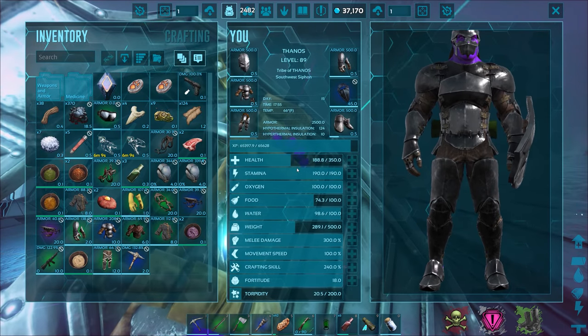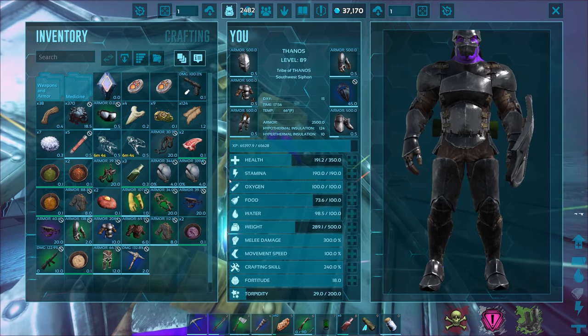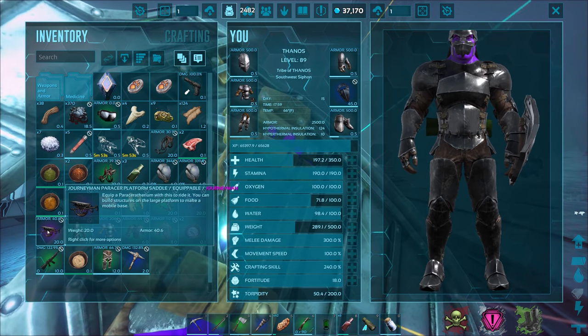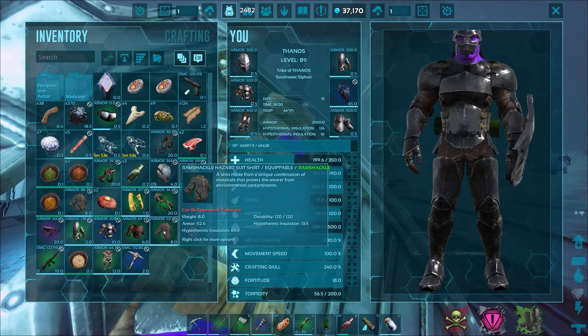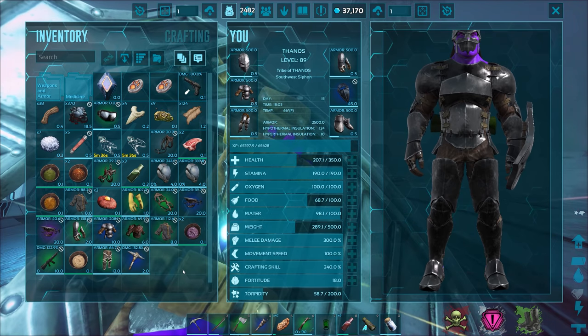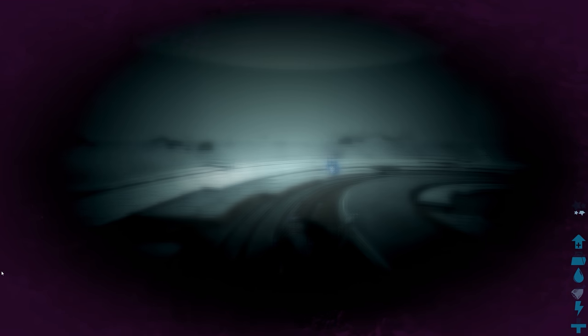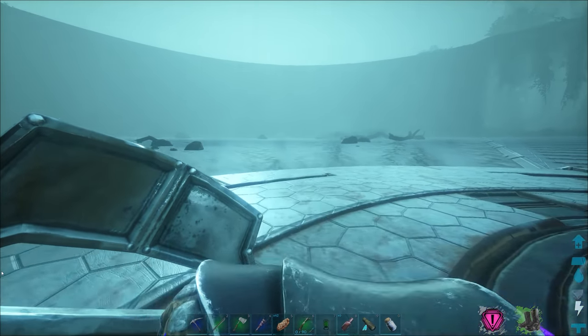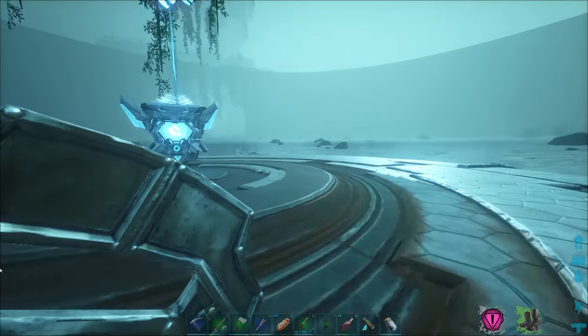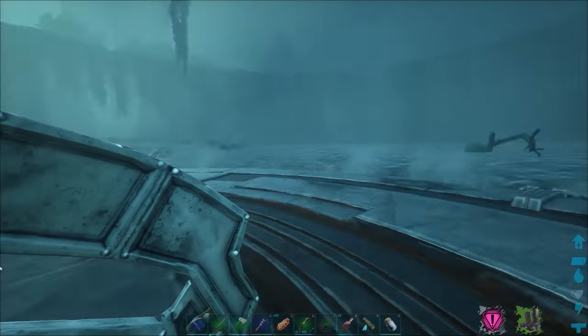We got two tek helmets from that and a hazard suit shirt, and a journeyman paraceratherium saddle. We could probably grind that up for good materials. Flak armor, another hazard suit shirt, mushroom stew, lazarus chowder, and an assault rifle. Fur leggings - great for the next biome. I still got knocked out briefly during the battle - should've had stimulants on my hotbar. Let me slow-mo through the knockout recovery. We used the shield in offhand but the spear, bone arrow, and flamethrower all required two hands so I couldn't use the shield with those.